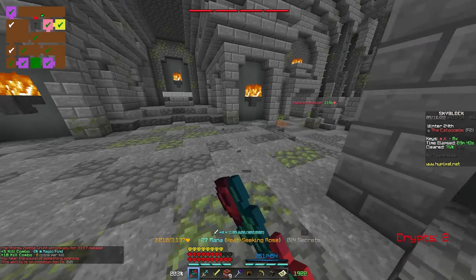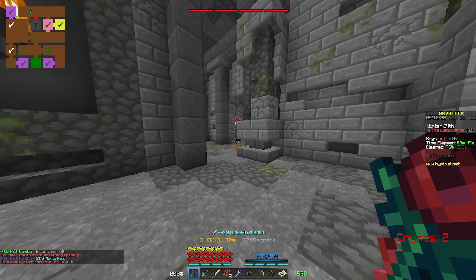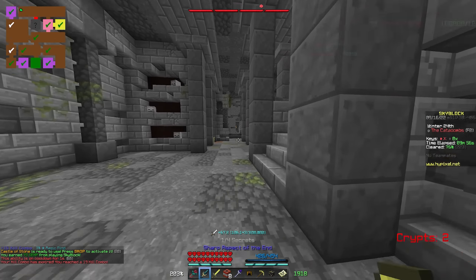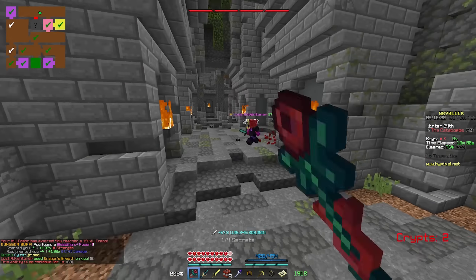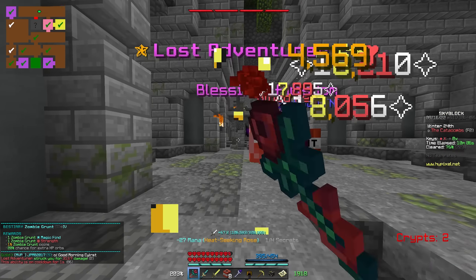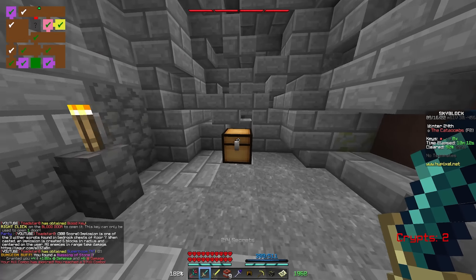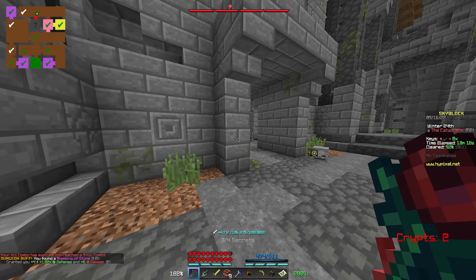There should be a mini-boss somewhere. I have not seen it yet, which is mildly concerning because it could pop out of nowhere. If it's something like angry archaeology, we might be in some trouble. It's a Lost Adventurer — shouldn't be an issue at all to take out. I'm not going to open the blood room yet — I just want to grab the secrets first. We actually have 300 score. Assuming I do this in a reasonable amount of time, we might actually get an S-plus on this. I didn't really clear too fast, but that's because my speed is absolute garbage.